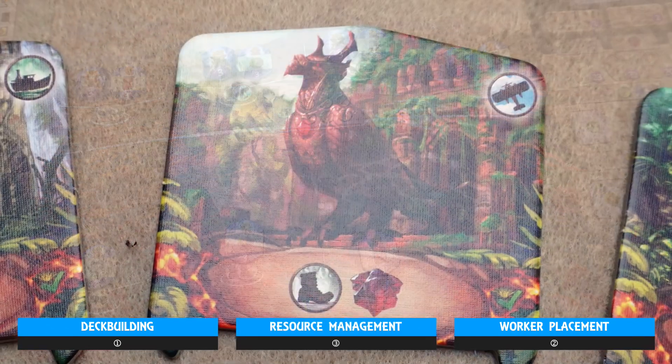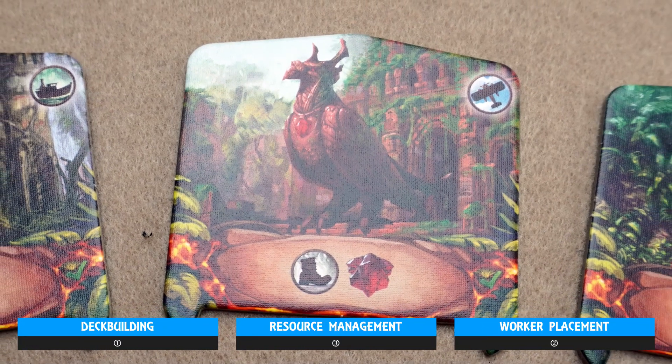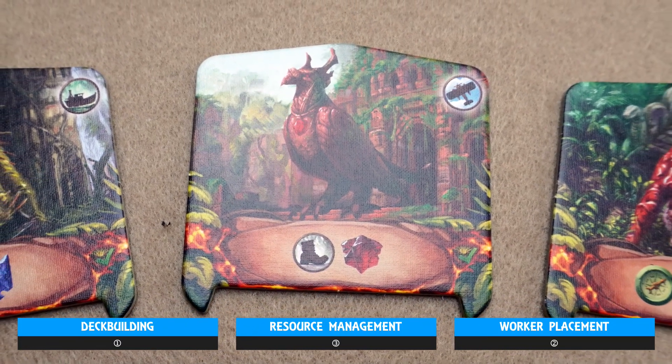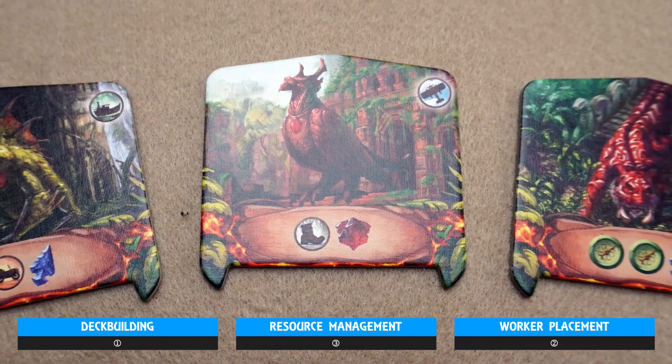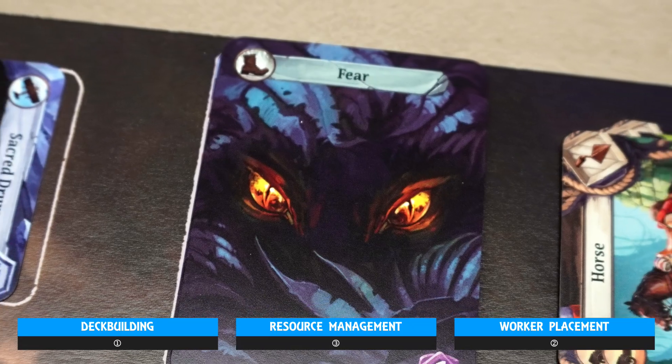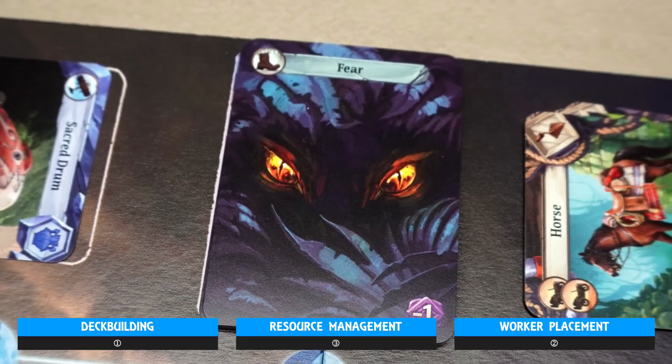It's as you do that you'll start to encounter the island's guardians, who spread fear and obstruct unfettered access to its spoils. But it's also those fear cards that represent the largely unusable jank that fills up your deck.